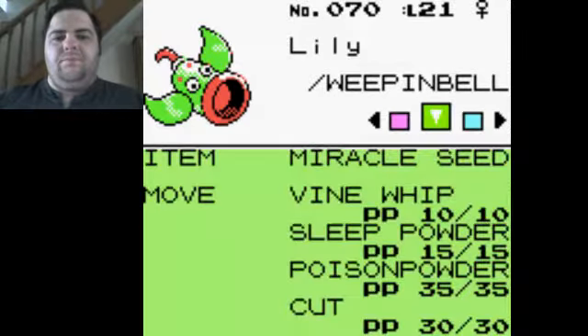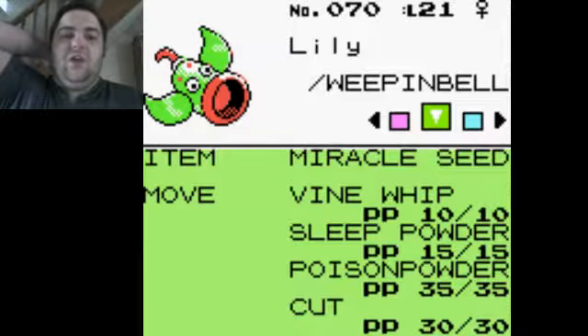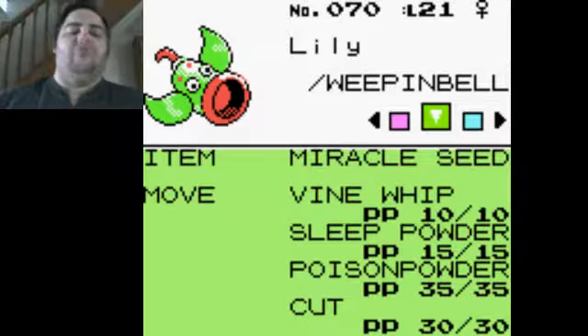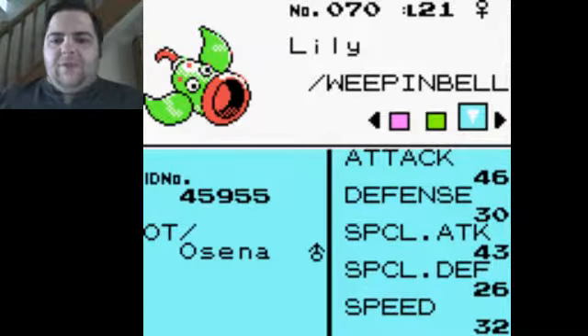Lily the Weepinbell, holding the Miracle Seed. Not a lot to say really. I didn't want to put Cut on it until it learned at least one more move. I don't like putting TMs or HMs on Pokemon that haven't got a full four-move moveset yet, because I feel like you're wasting space. Holding the Miracle Seed to give Vine Whip a power boost — technically it should also boost Sleep Powder since that's a Grass move. Attack and Special Attack are through the roof, defences aren't great, speed is reasonably average.